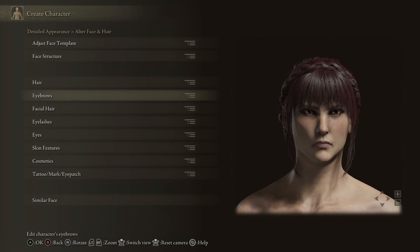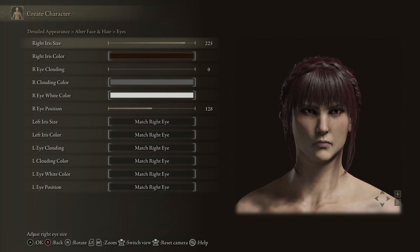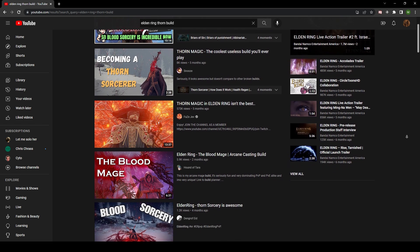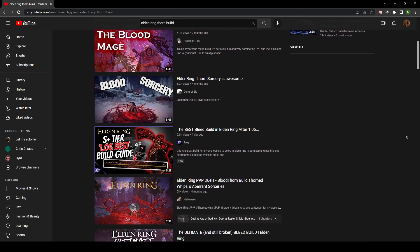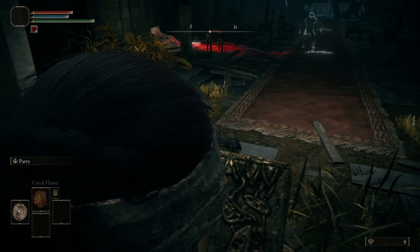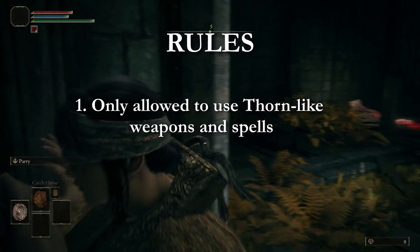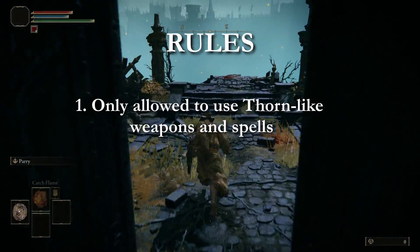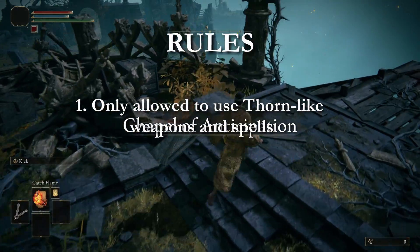I tried to find something on a thorn build or playthrough using only the thorn sorceries and couldn't really find anything. It seems like the thorn sorceries are really only used in PvP for some niche builds. Other than that I don't think they get any attention for a regular playthrough, and that's probably for a good reason. That being said, it's a great opportunity to see how bad they can be.